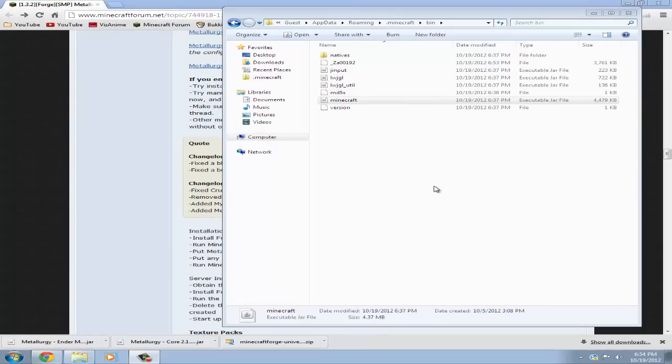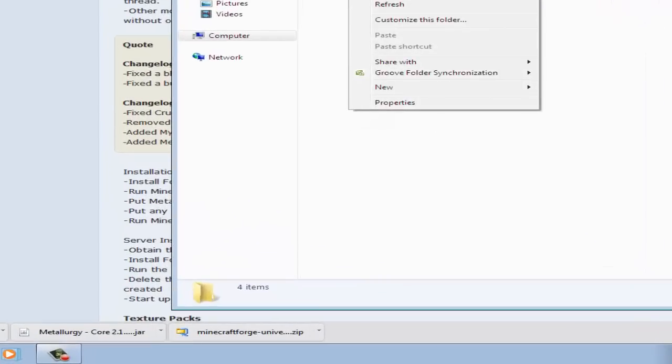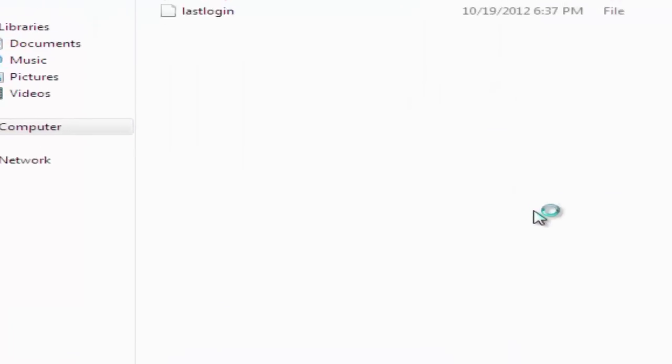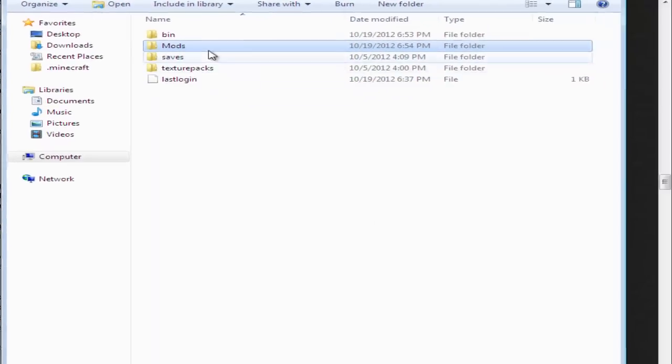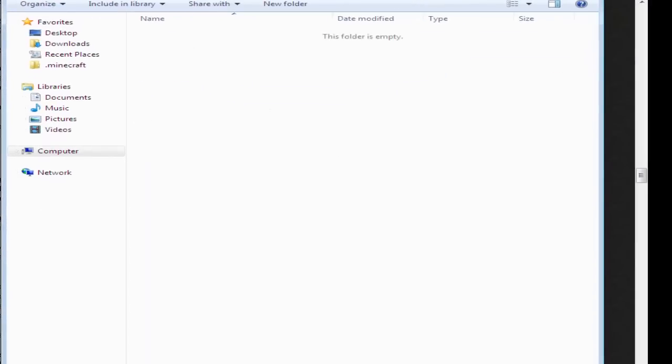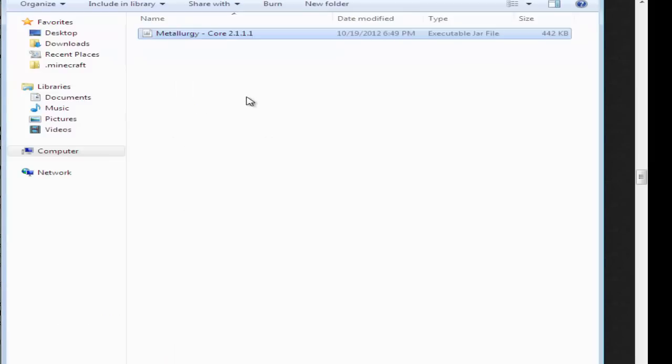You're done with Minecraft Forge. Now go back until you see your bin, saves, and texture packs. Right-click here and make a new folder, naming it Mods with a capital M — M-O-D-S. Open that up and drag the Metalurgy Core into there, along with your other Metalurgy metals that you wanted. In this case, I'm going to drag my Metalurgy Ender Metals in, and it's just going to be there.